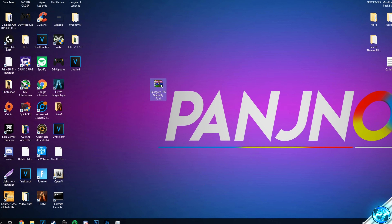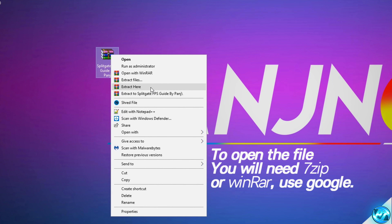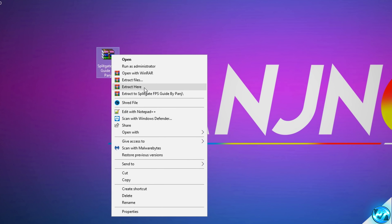Simply right-click on the folder and select the option to extract here. If you can't extract here, you'll need to go to Google and download either 7-Zip or WinRAR — it doesn't matter which one. Come back to the video and you should then have the option to extract here.